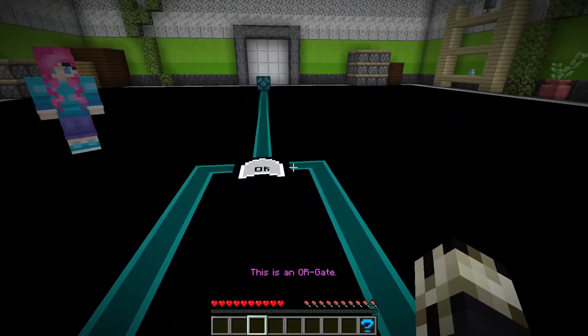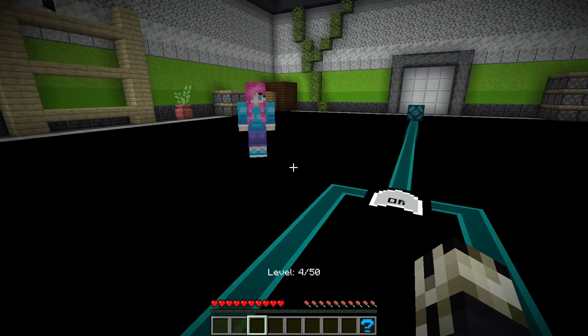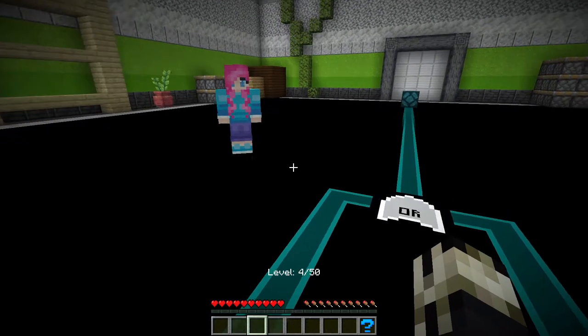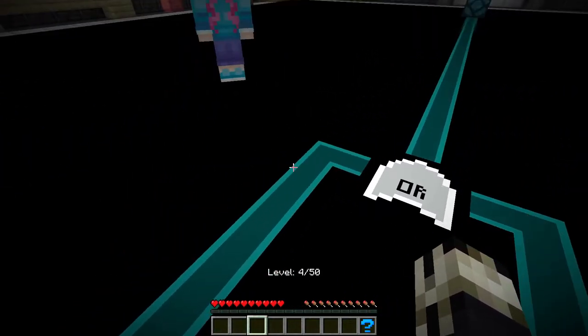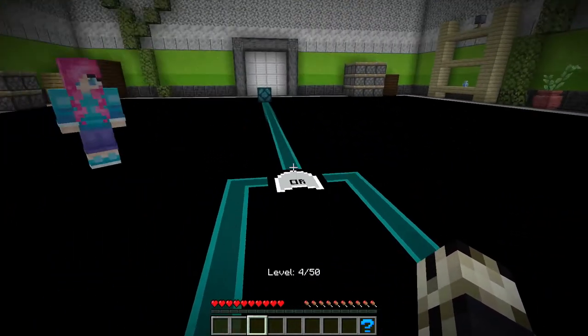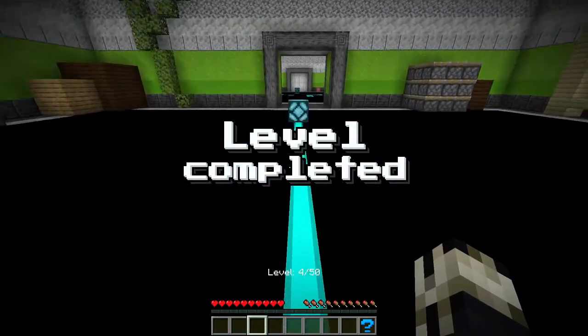This is an OR gate. It outputs on when its left or right side is on. Like Siri said, an OR gate will output if one side or the other side sees a signal. These are very basic gates. Are we finally getting to puzzle time?